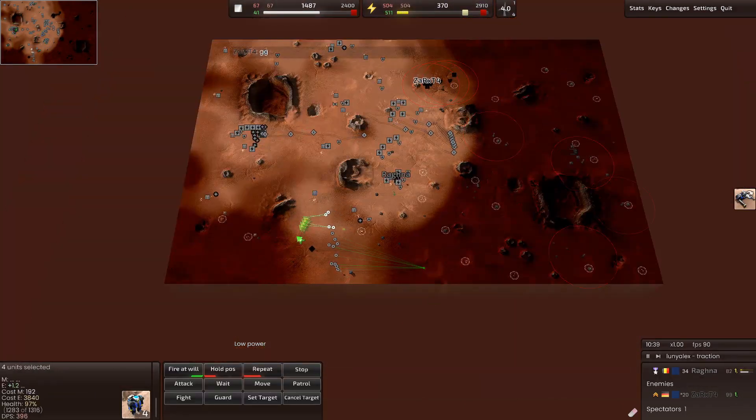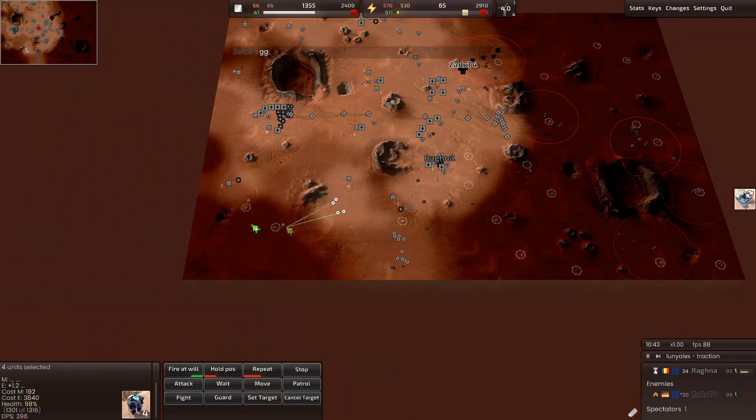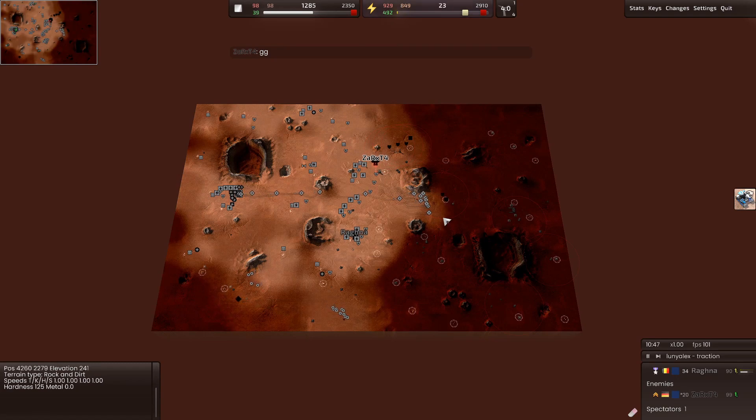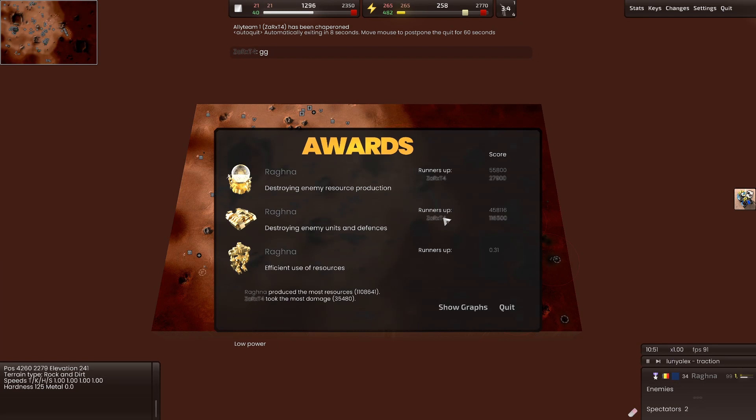We don't need to over-chase. GG — he calls it GG. So that was our game. I hope you enjoyed this. If you have any questions, just put it in the comments down below. If you want to see any other openings, or if you would like to see an opening on a specific map, go ahead. Thanks, see you around. Cheers.